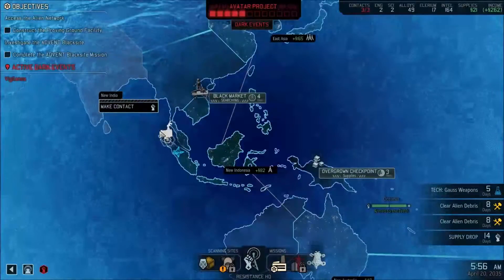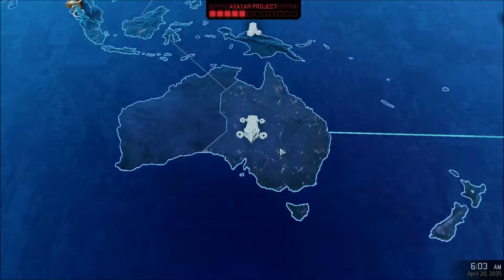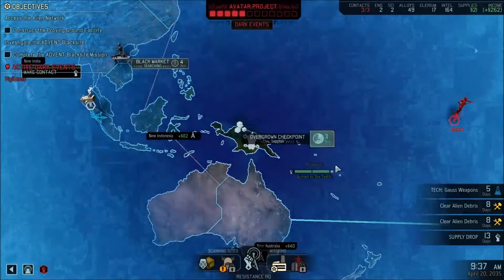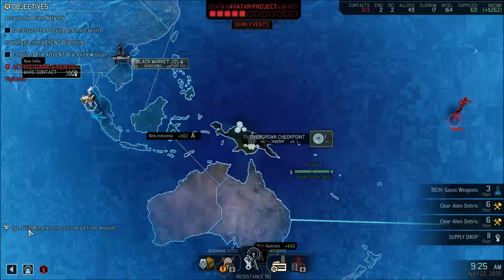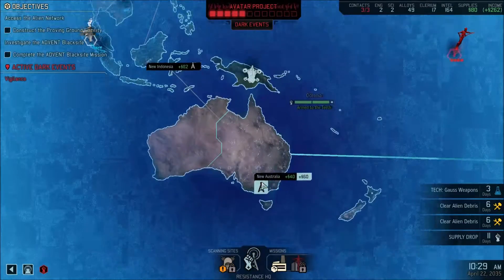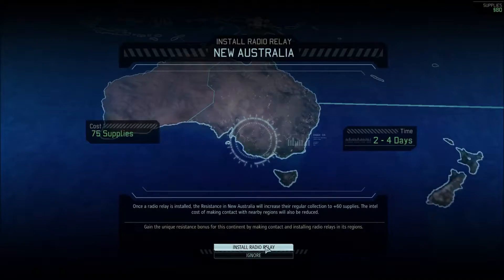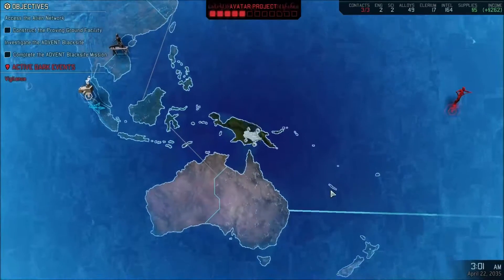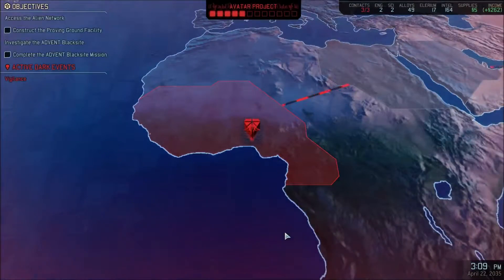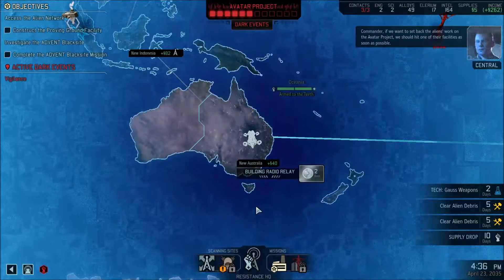We probably just want supplies at this point, so I say we go and grab these. Our Sniper has recovered, we got those supplies. Setting course for Sector 2, trying to increase our income a little bit more — set us up for later if we can get that far. Commander, we want to set back the aliens' work on the Avatar project. We should hit one of their facilities as soon as possible.